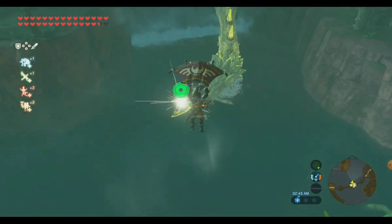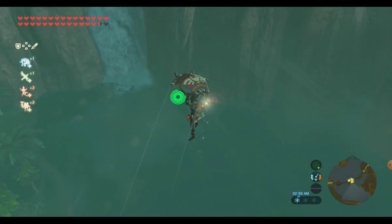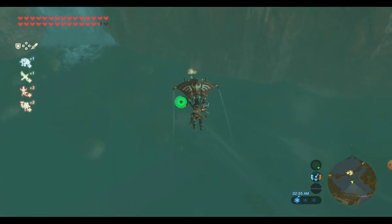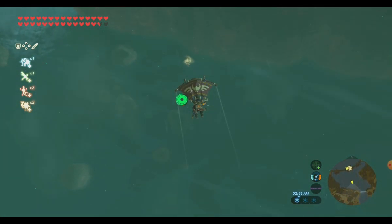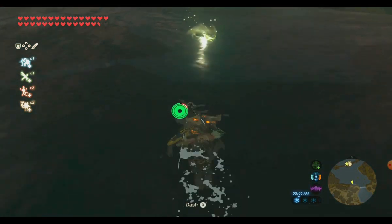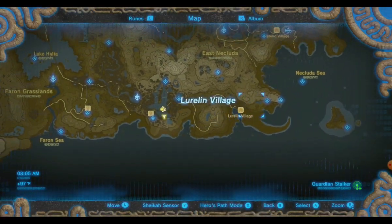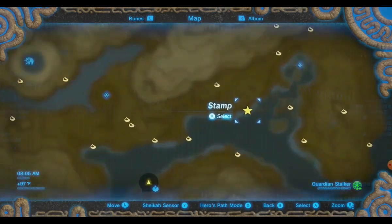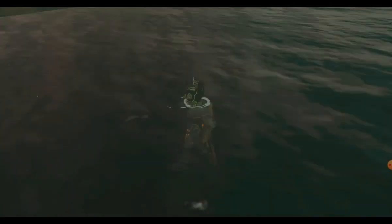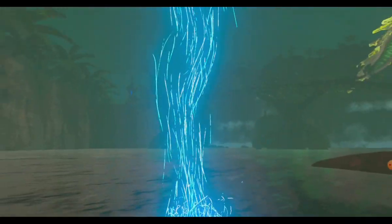Then I'll watch where the shard goes because there are about three or four places it can land, and if I don't watch it's just difficult to find. I'll glide over, trying not to have to swim too far because that just takes more time. Then I'm going to teleport over to the east where I have this star. I normally like to put a travel medallion there, but I've noticed if I put a travel medallion there, Naydra does not show up.